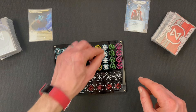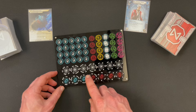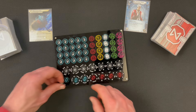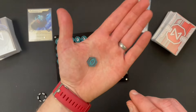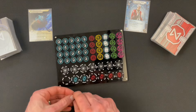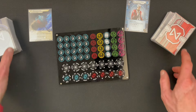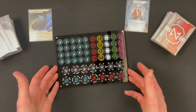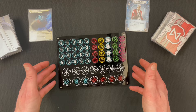We've also got click trackers, which are quite normal in Netrunner sets. They're obviously used to track your clicks in the game, and we've got three for the corp and four for the runner, matched in the deck colors.